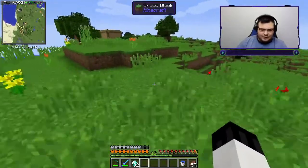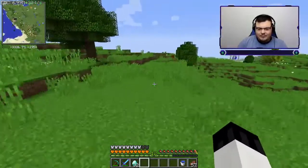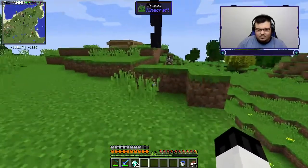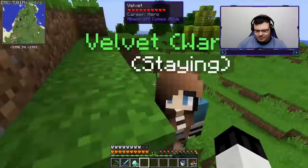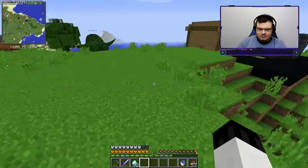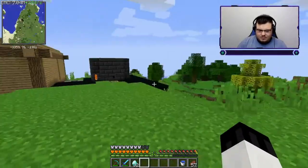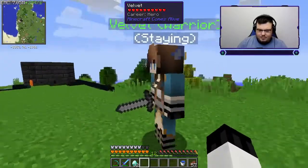I don't hear any of that annoying sound anymore, so that's always a plus. Let's go back to our house and get ready to do what we need to do today. I keep forgetting those orange striped things are bee nests. Yo, what is this — another village? Why is there a warrior standing here? Explain yourself — why are you near my house?